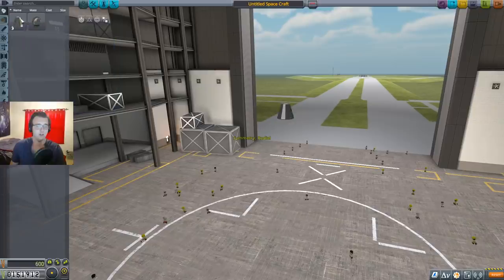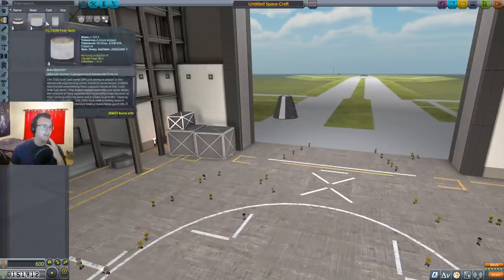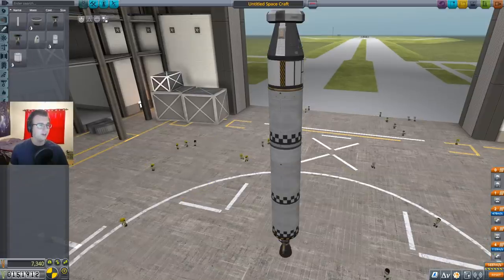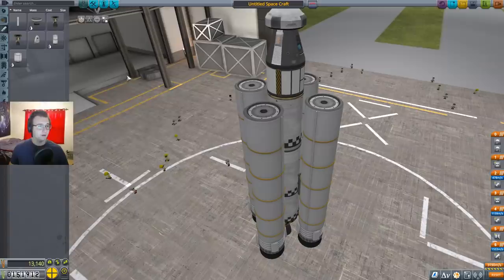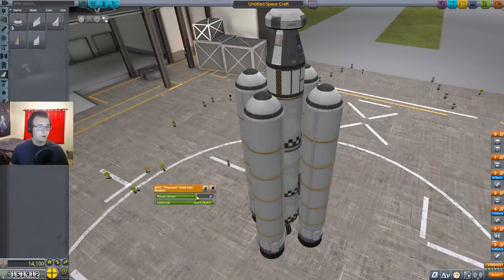Let's start from scratch. If we're going around in space, our last stage is gonna have to be our Terrier. So we're gonna have a nice little fuel tank for our Terrier, and then down below that we're gonna have a lot more fuel. Then we're gonna have some radial decouplers, and we're going to bring on four thumpers — glorious — and four little aerodynamic nose caps. The idea is for these to get me off the ground.